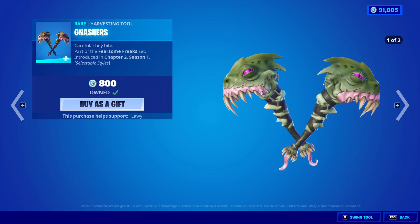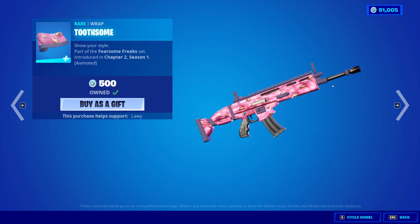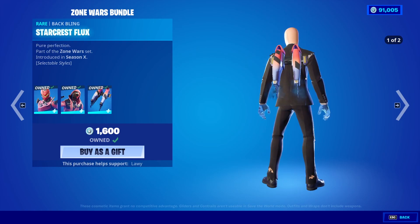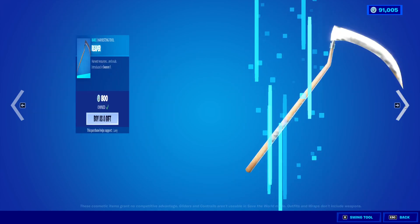Thank you so much for the free edit styles. The Nashor's pickaxe is also back with a free edit style. Bada bing, bada boom. The Toothsome Wrap is also back. Danger Zone with the Hot Zone skin and the Star Crest Flux back bling are back as well with the Hyper Edge pickaxe.